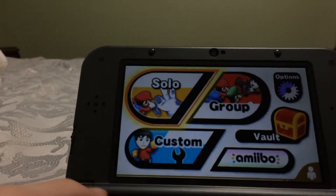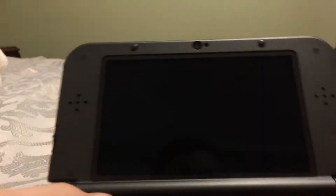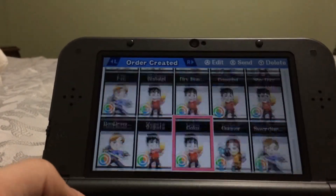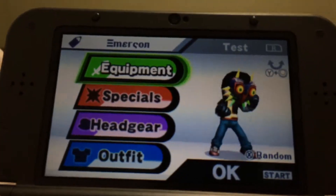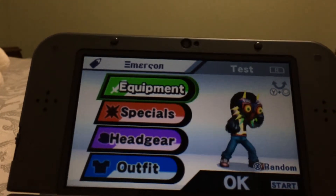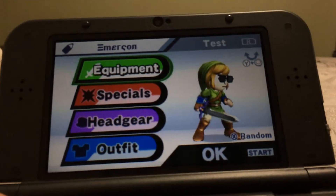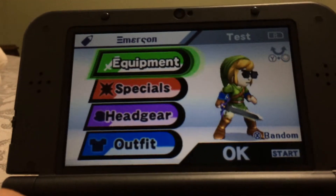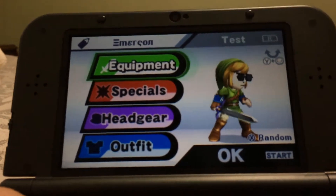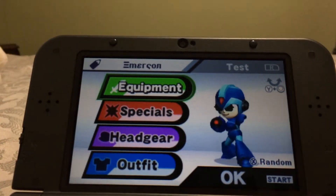Now before I end this video, I'm going to show you my DLC costumes. Here's my Mii with the Majora's Mask and the SSB t-shirt. Here's my Mii as Link — Link's my main, so obviously I put this costume on my Mii. I have two Mii Gunners of myself; here's my Mii Gunner with the Mega Man X costume.